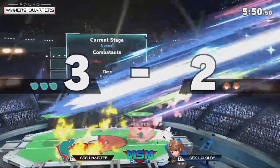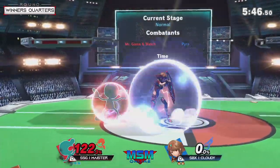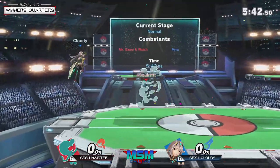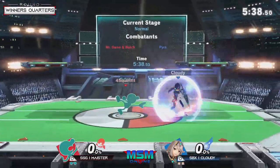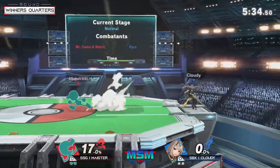Oh, that down air almost did it! That back air is going to do a good job for Meister to prevent Cloudy from landing safely. And again, Pyra hits hard, and Game & Watch is a relatively very light character — paper thin, as paper thin can get.